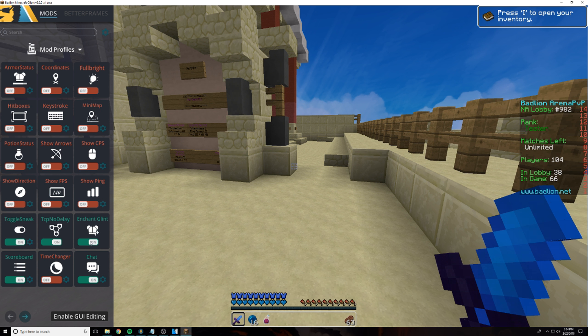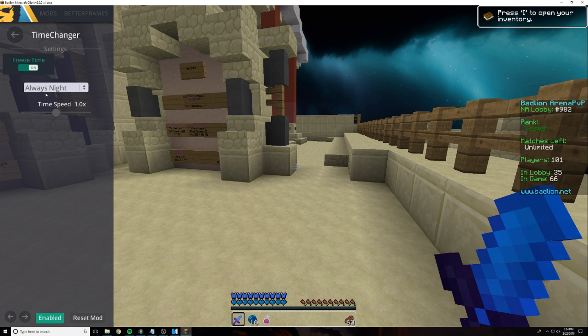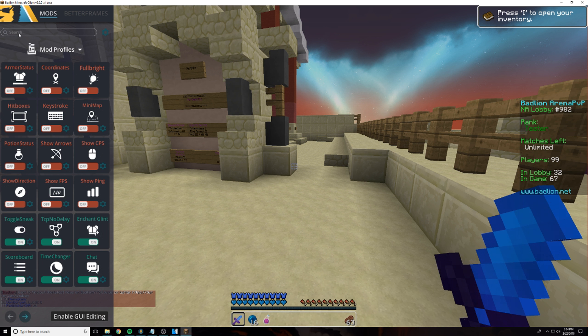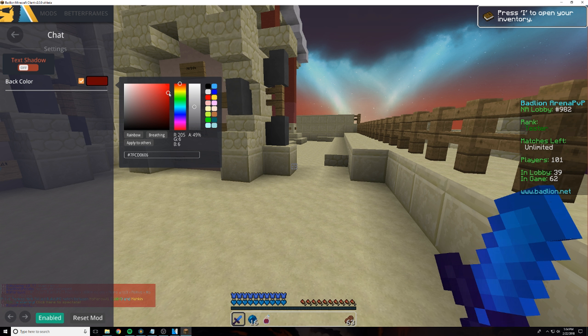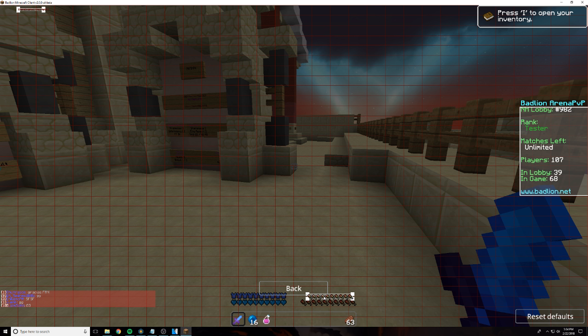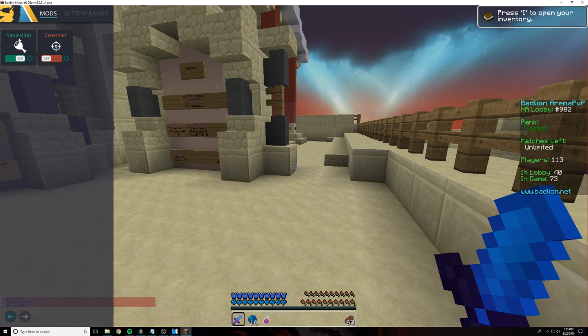Time changer — turn it on, and if you want to change it to night, click 'always night.' Make sure freeze time is checked, or you can set it to always midnight or always sunset, and you can also change the speed of time. There's also the chat option, which can enable or disable the text shadow in chat — you can actually see it being enabled and disabled down in the bottom left. There's also a back color which lets you change the color of your chat. Next is saturation HUD, which shows a second hunger bar. I personally like to have the second hunger bar right over my first hunger bar so I can see my saturation very easily.